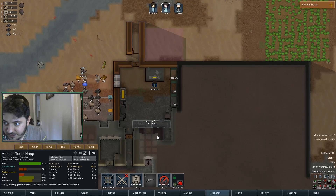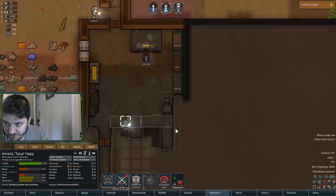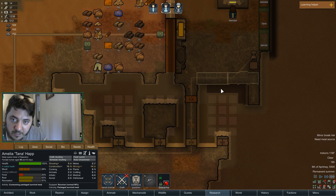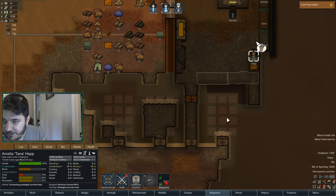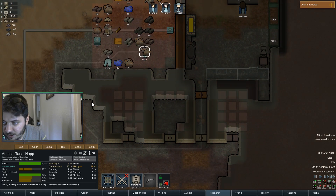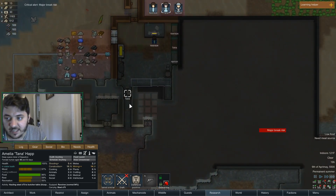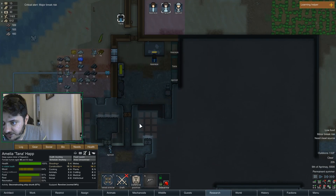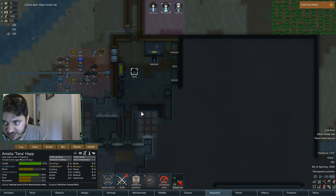Really? You botched that. I want her to go to sleep at a decent time. Are you going to start mining? What are you doing — hauling? Oh the book, yeah that's actually more important. Butcher table needs to be done. Where are you going? No no no — finish this. I don't want Apricot doing that — you do it, I'm pretty sure you're the better constructor.